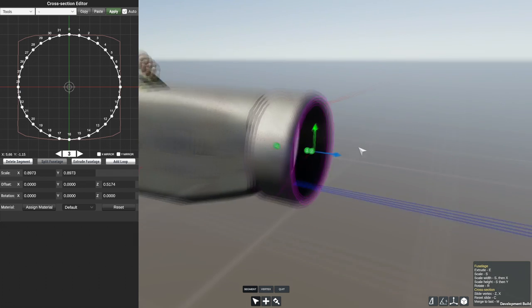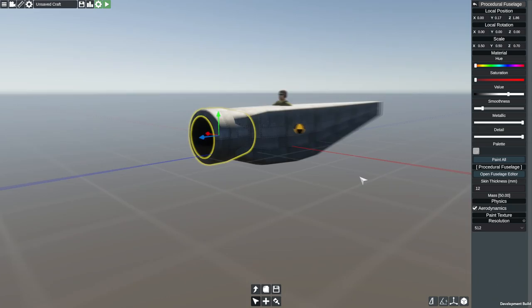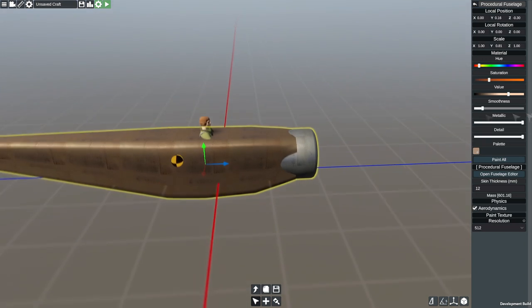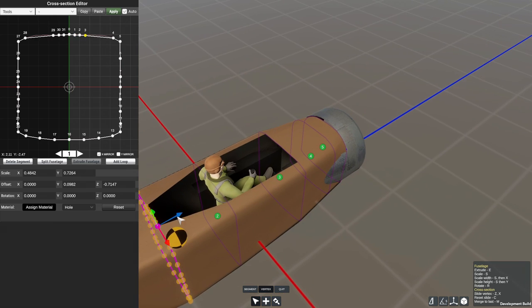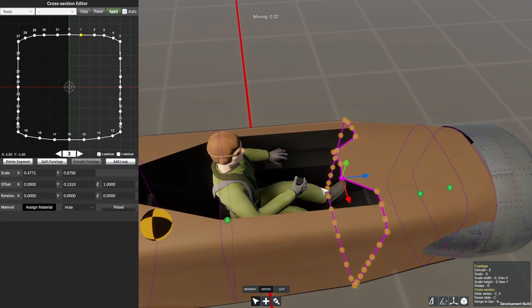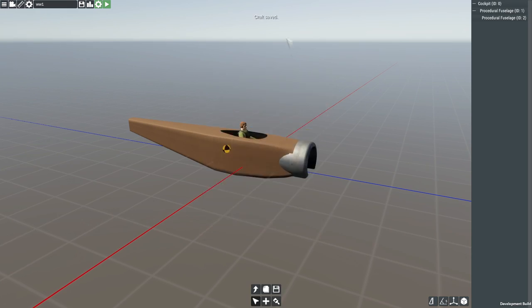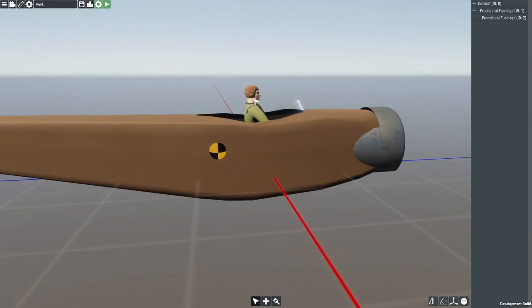What are we doing today? We're building a biplane — specifically a World War One biplane, because they're cool, aren't they? I mean they're not like good; they're slow, they barely worked, you couldn't really dogfight in them, and putting anything more than a single machine gun on them would make them fall out of the sky with weight. But they're cool and that's all that matters, right?